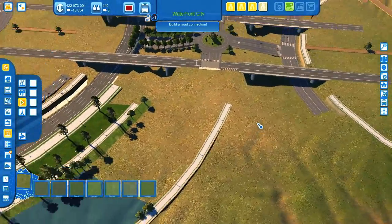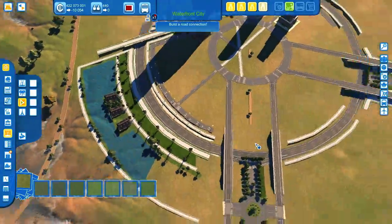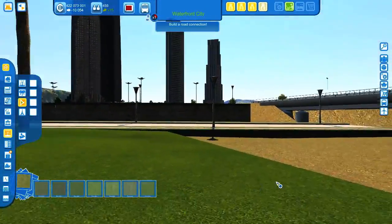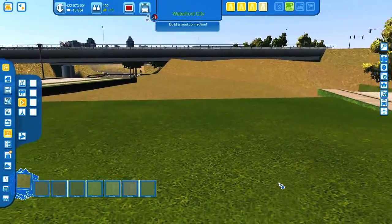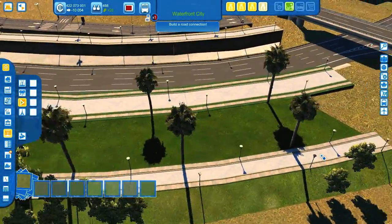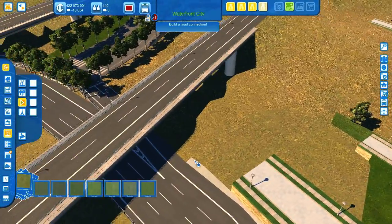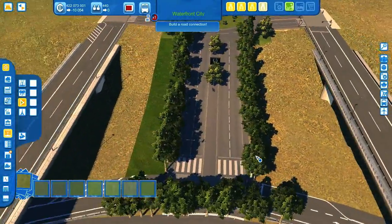I'd like to repair the damage I've done to the lake. One of the problems is the terrain level here. I think this is the terrain level of this park area. Now I need to extend this as close as possible to the elevated freeway road over here. Let's try to do this — let's take the pedestrian path tool.